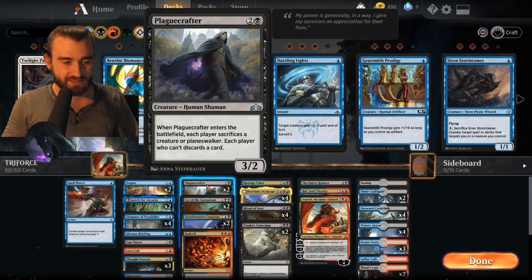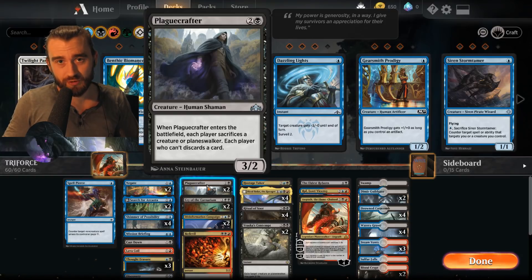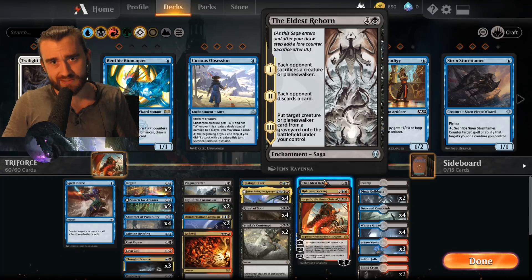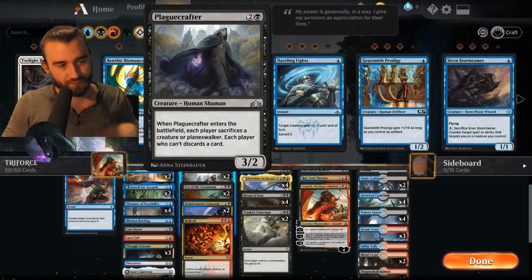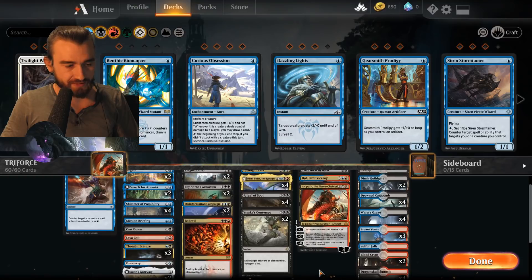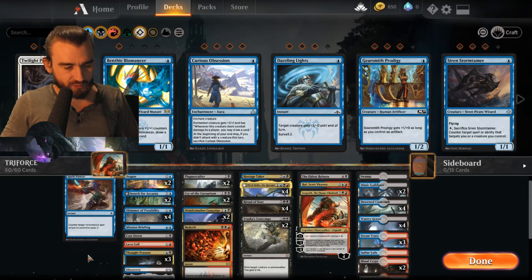Plague Crafter is very good versus Sultai control. You can kill their Vivians and stuff like that if you manage to clear the board, but Carnage Tyrant is the big problem — you can't rely on The Eldest Reborn versus Carnage Tyrant because they always have small creatures to protect it. So we need something like a Cast Down and then follow it up with a Plague Crafter to get rid of the Carnage Tyrant. That's one way of doing it.